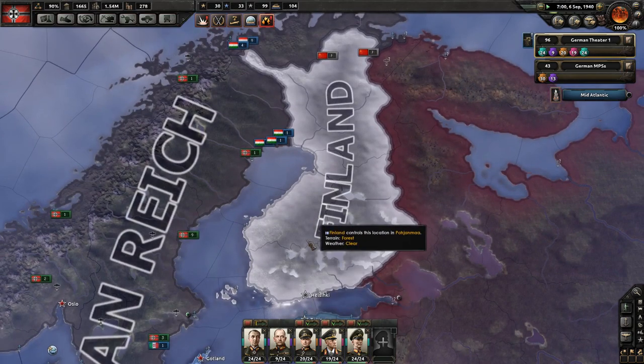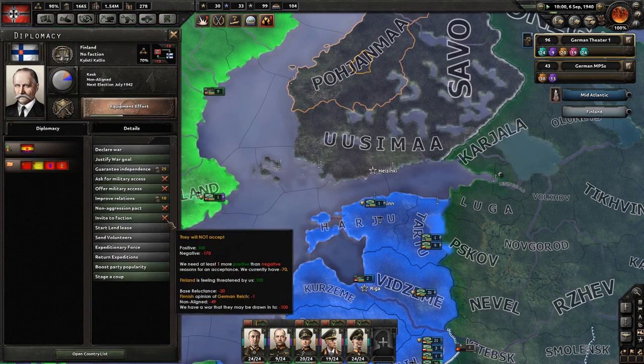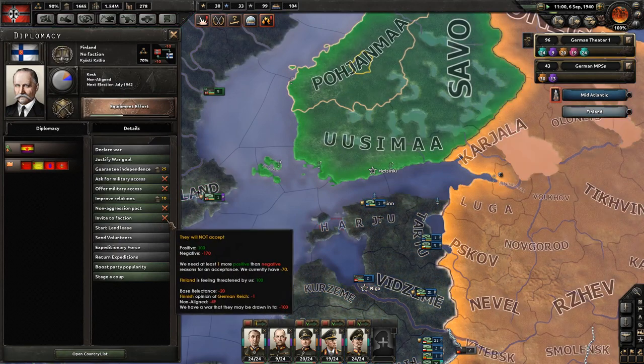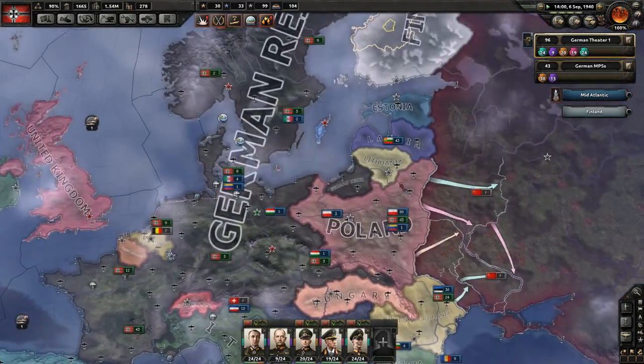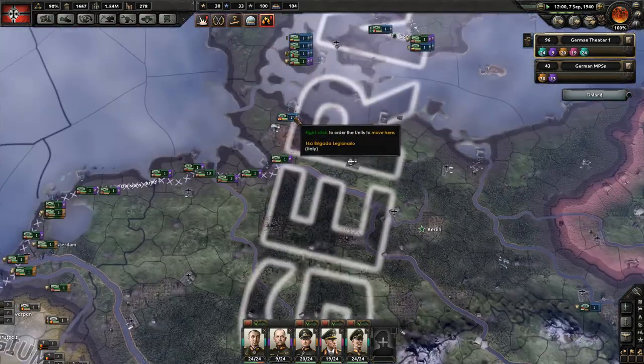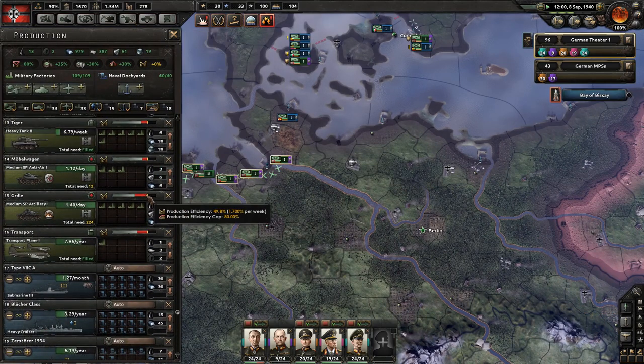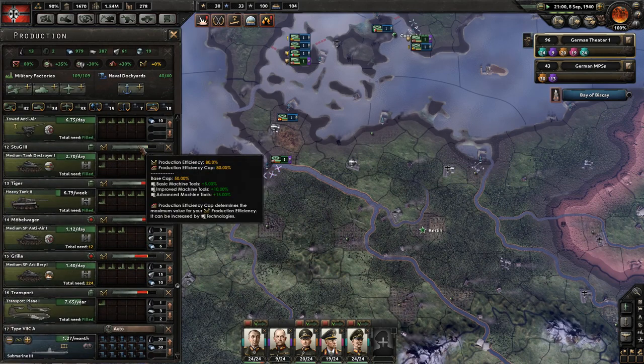We have a war we've been drawn into. I'm at war with half the planet, but that's okay by me. It's taking a while for things to retool but our efficiency cap's pretty high. Basic machine tools is 5 percent, improved machine tools 10 percent, and advanced is 15 percent - so that's a 30 percent upgrade total, not 15 percent. That's actually a lot more than I thought.